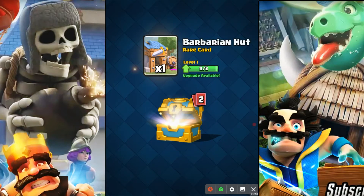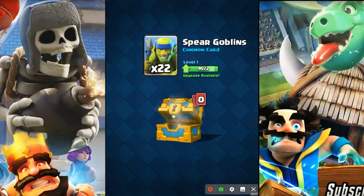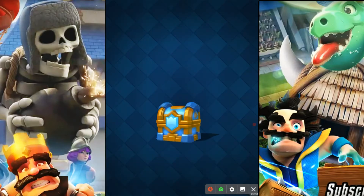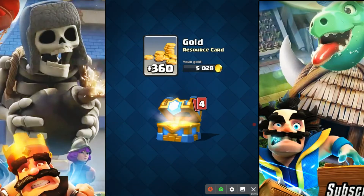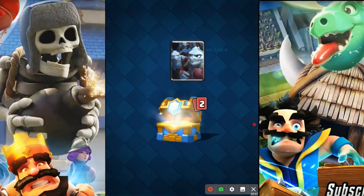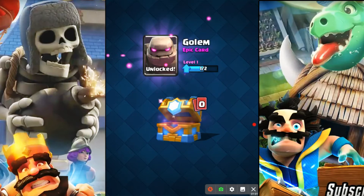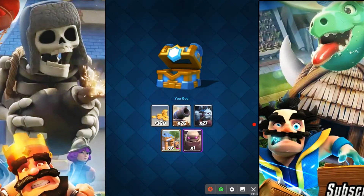I just had a pretty epic chest opening on my main account so let's see if this luck stays hot. Starting with the small clan chest — we got a small clan here so we only got to level three. Golem! Unlocked the golem, that's pretty sweet for this account, not going to complain about that.